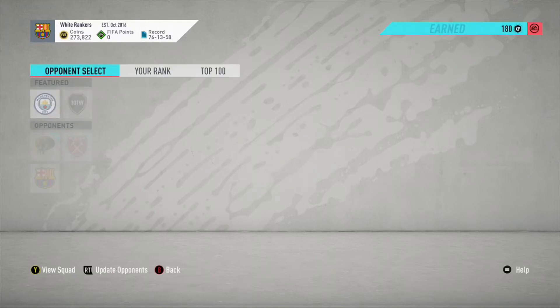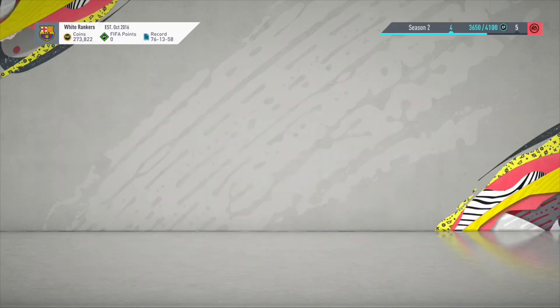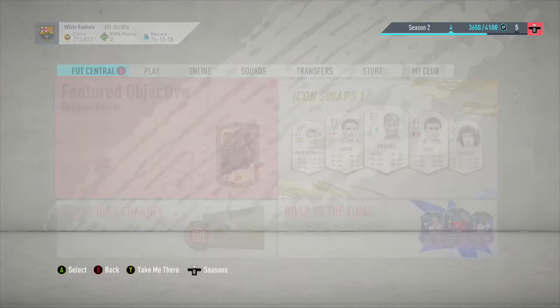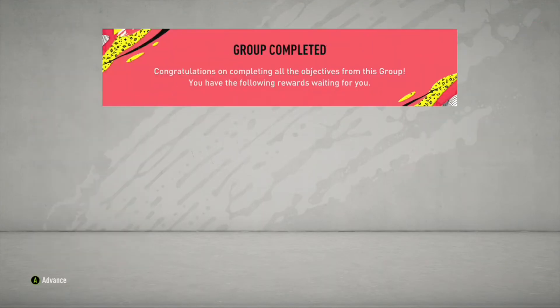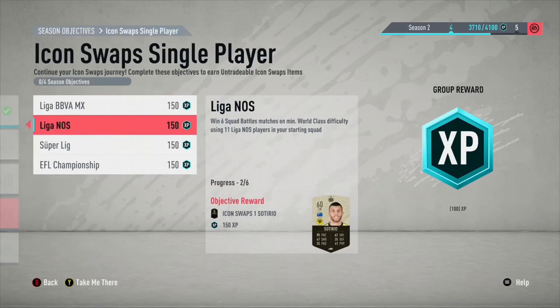That is the end of the video — hopefully that will help you in Squad Battles. At the moment there are quite a lot of objectives to play Squad Battles, and I'm going for Crespo which requires 12 tokens. To get tokens you need to win Squad Battles games with different clubs and teams, which is exactly what I'm doing. I hope you've enjoyed the video — if you want to see more tutorial videos like this please like and comment, and I'll see you next time. Goodbye.